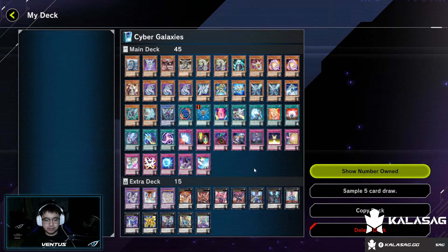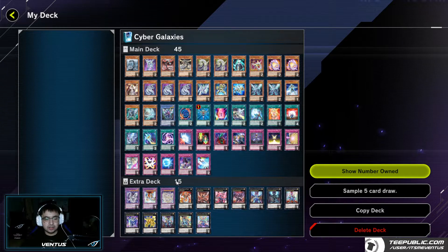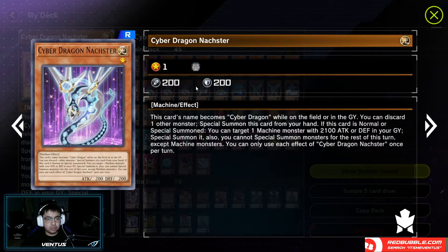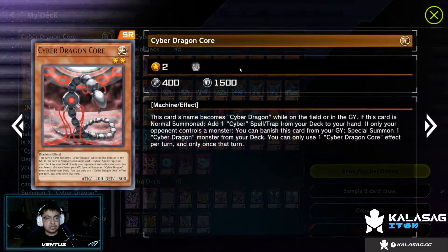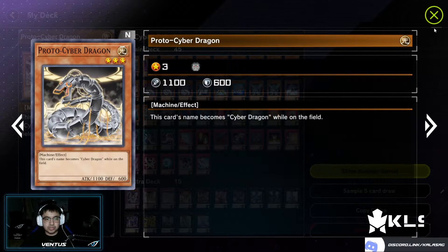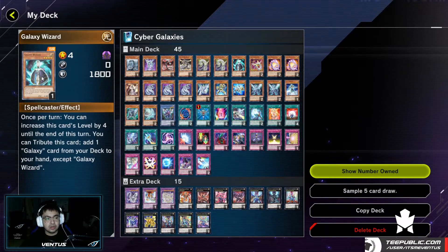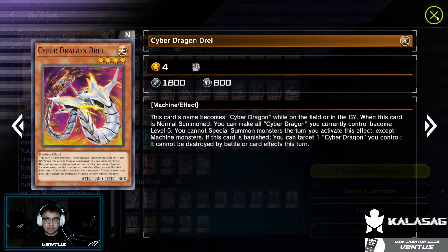For this deck you're going to need a total of 45 main cards and 15 cards for your extra deck. Starting with the monsters: one copy of Cyber Dragon Hers, one copy of Cyber Dragon Naxter, one copy of Cyber Dragon Core, one copy of Proto Cyber Dragon, two copies of Cyber Dragon Ways, one copy of Galaxy Wizard, and one copy of Cyber Dragon Dray.